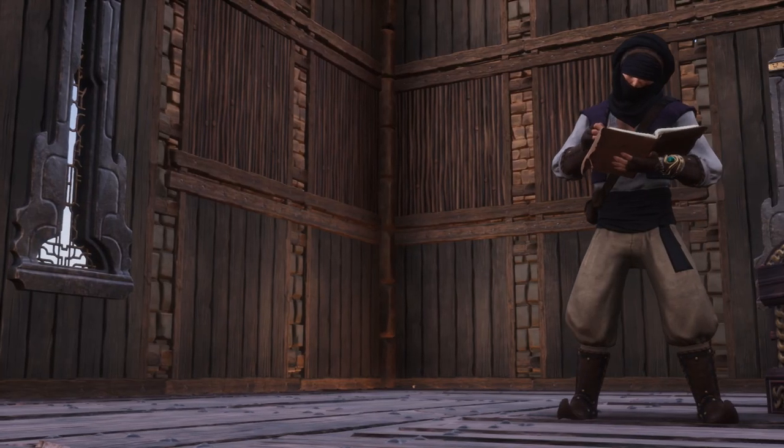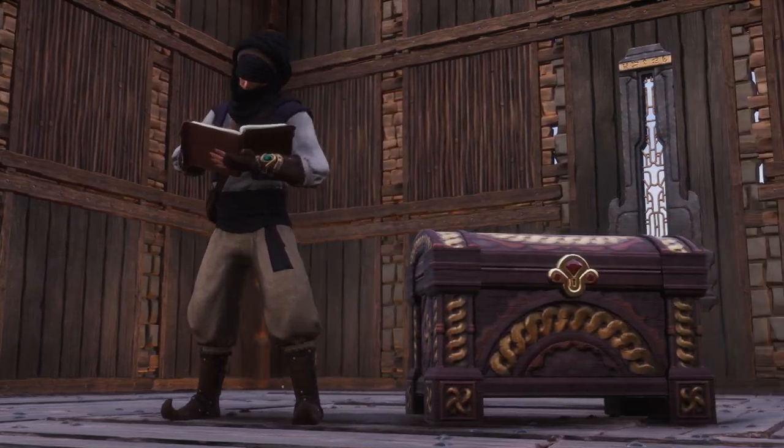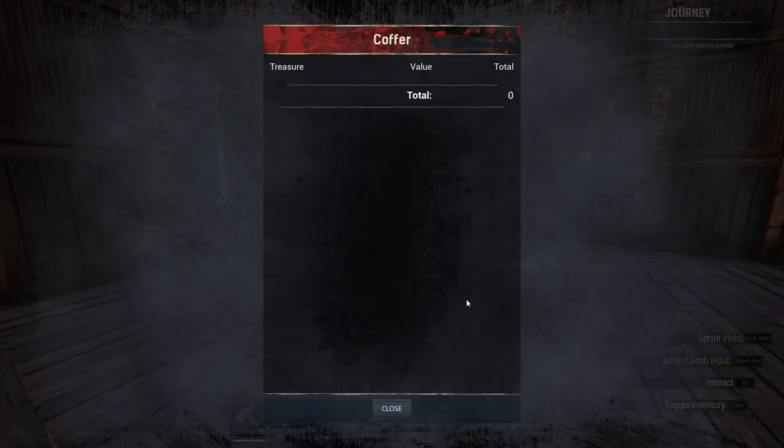The coffer consists of a central chest and a relic hunter NPC, who acts as something of an accountant. He keeps tally of your treasure, and as you can see we are currently broke. Well, we can fix that.